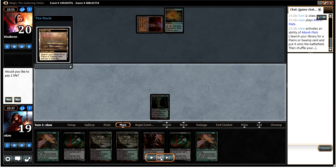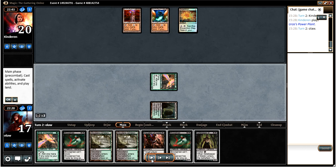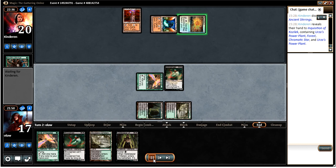Cracking a fetch, Overgrown Tomb. We just lead off with a Bop — I wasn't too excited about Inquisition against him at the moment. He's got a map, he's going to get Tron together. We run out the Bloodghast and then Inquisition. The good news is our opponent doesn't have anything ridiculous — he doesn't have Karn, doesn't have Ugin or anything like that. He's got a Power Plant, a Forest, a Chromatic Star, and another Power Plant. So I'm going to end up taking the Ancient Stirrings — I just don't want him to find an Eldrazi. That's the card that's going to dig him deepest. He's still got a Chromatic Star to dig a little deeper, but on the positive side he hasn't got anything too crazy just yet.